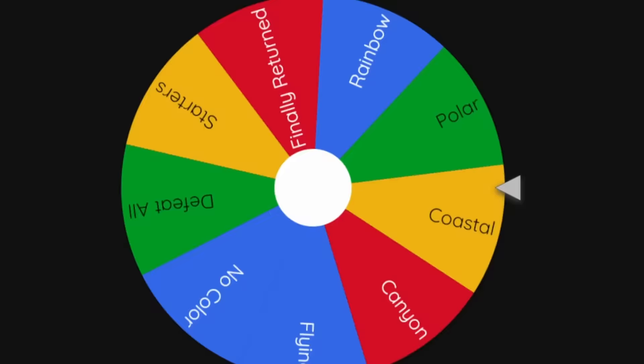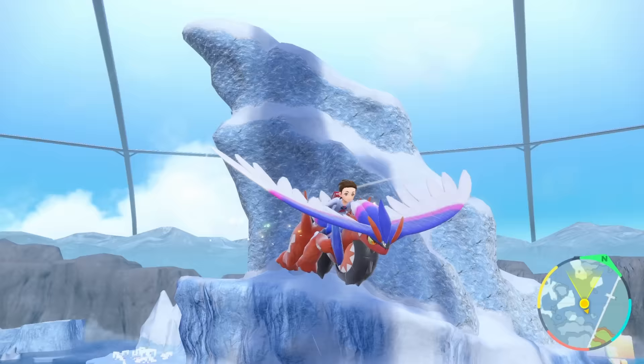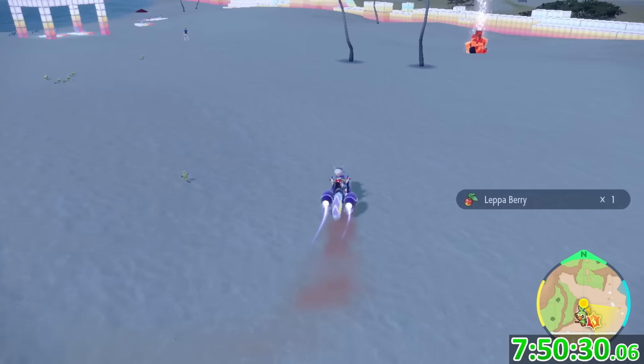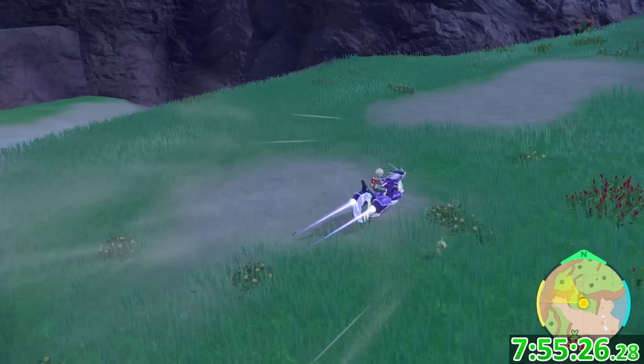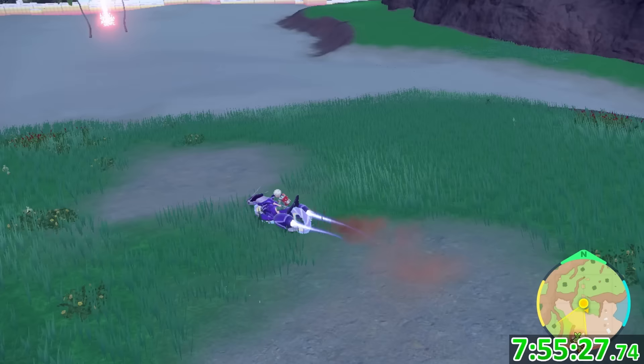With the first 10 out of the way, it was time to take on something a little more interesting. All the starters are available to be caught in this game and I can freely roam the terrarium. Although I have 24 different options, I really wanted to aim for a few I've always wanted, and I decided to start with the Grookey outbreak in the coastal biome. I ended up finding a shiny really quickly, but it was definitely not what I expected.